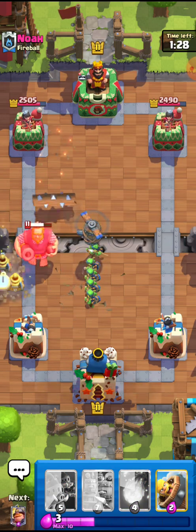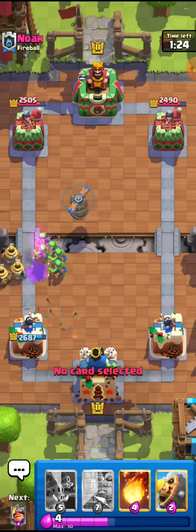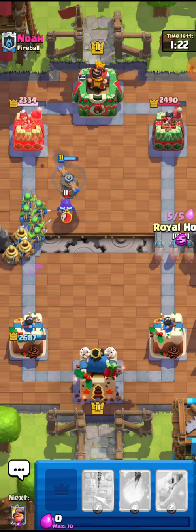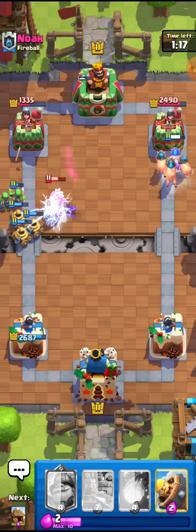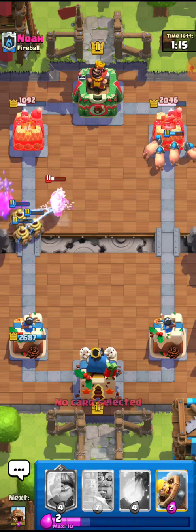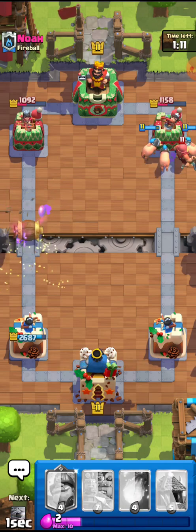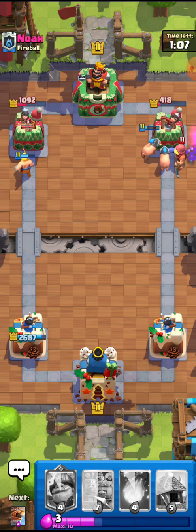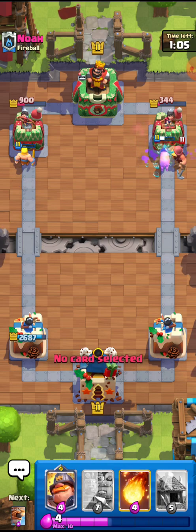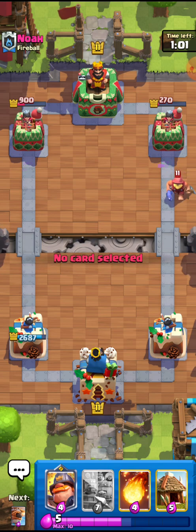I'll go for the Zappies right here since the Zappies will probably just deal a lot of damage. Oh my god, don't tell me he just missed it — he did. This guy is screwed right here. I'm unfortunate that the Ghost is targeting everything but it's still fine. I'll go for the Barb Barrel — this Barb Barrel is going to do some damage and the Fisherman is kind of just doing nothing. 270 HP left — that was great ring awareness by me.